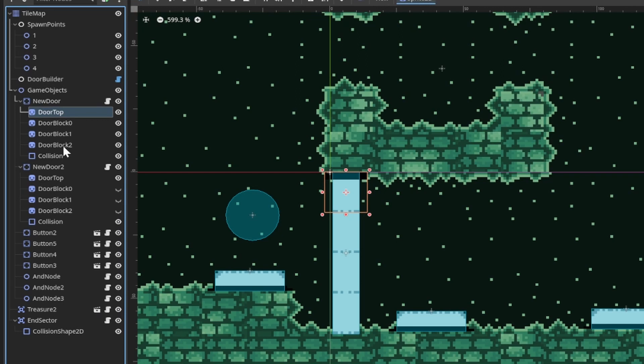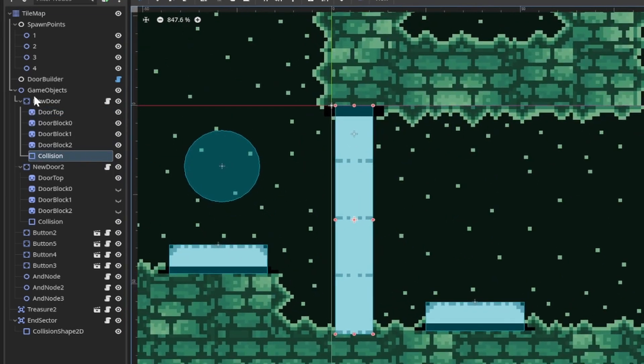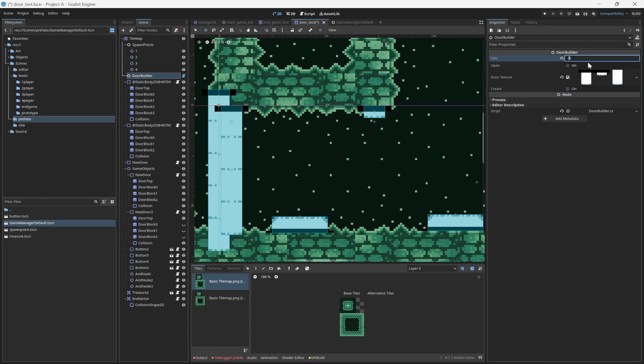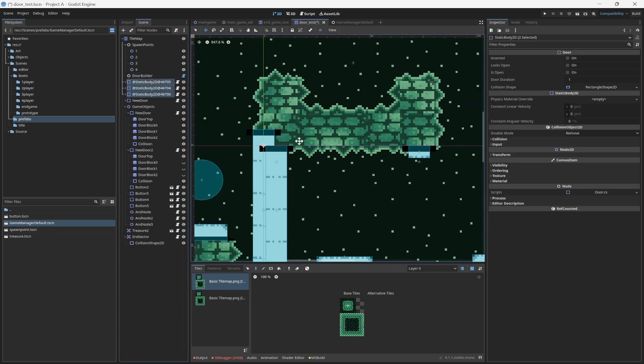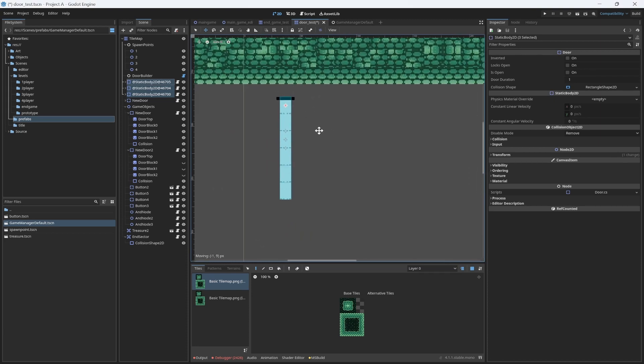Then I added a collision box which slides up and down along with the door sections. In setting this up, I realized I'd actually need doors to be of different sizes. So I created a door creation tool. The tool runs whenever I click Create and it sets up the door to a particular tile size, generating it and filling the parameters and setting all the sprites correctly.